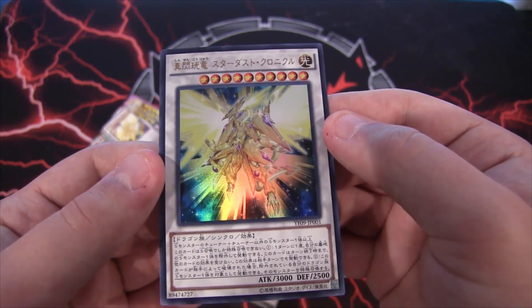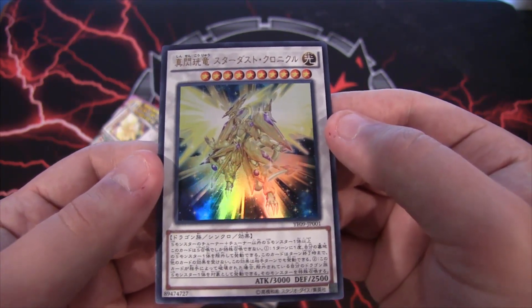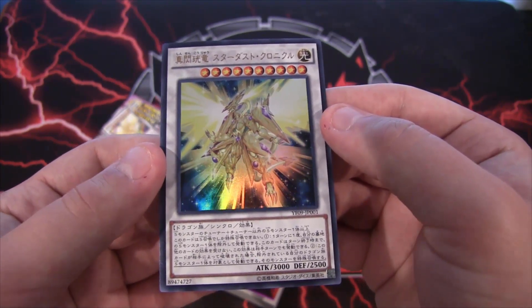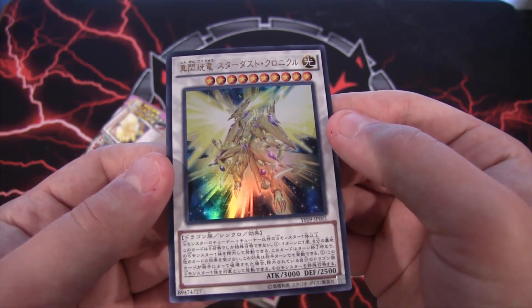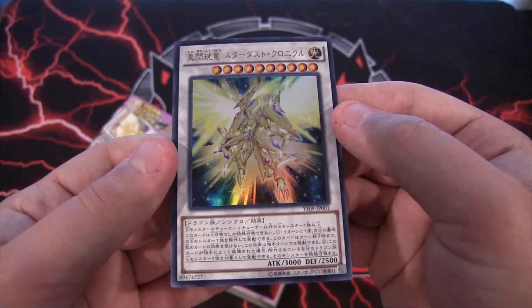I just like how the 5D's manga is different — they're actually using different monsters and different forms of those monsters, just like how we're seeing all the different Red Dragon Archfiend cards in the anime as well. There are like three different Jacks and different Red Dragon Archfiends, so that one's a little bit more confusing.